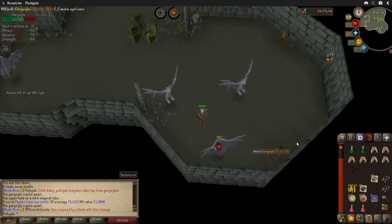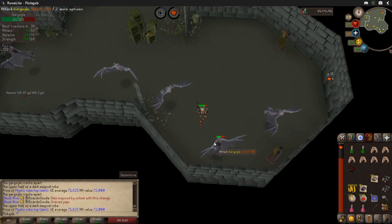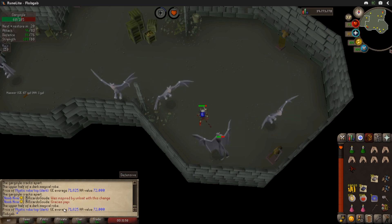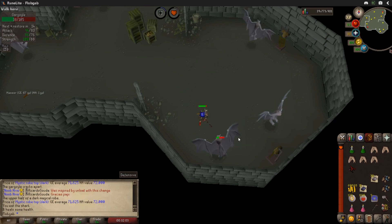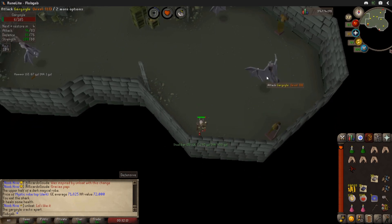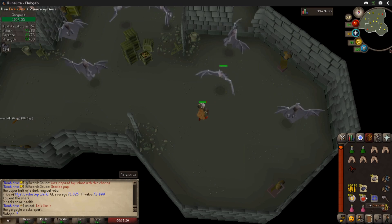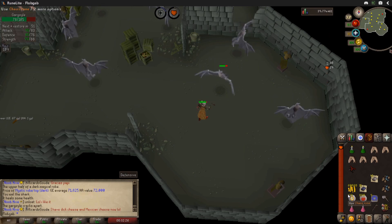I'm out here doing my gargoyle task. I'm about 55 in, and I've got a Mystic Robe Top Dark, which is a nice 71k, 72k. I'm going to hold on to that for now — it might come in handy if I end up having to sell my arums to buy a Trident of the Swamp for Barrows this weekend. I've also gotten a Rune Two-Handed Sword, a couple 10k coin drops, steel bars, mithril bars, rune ores, 1,000 fire runes, and 120 chaos runes that will probably be sold before I start doing Barrows.